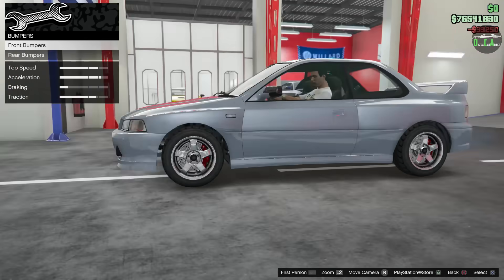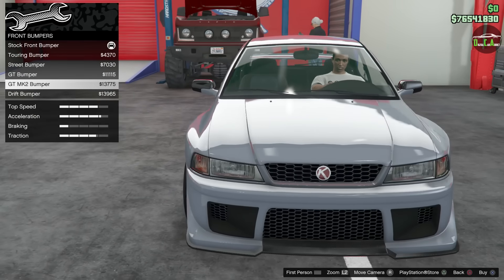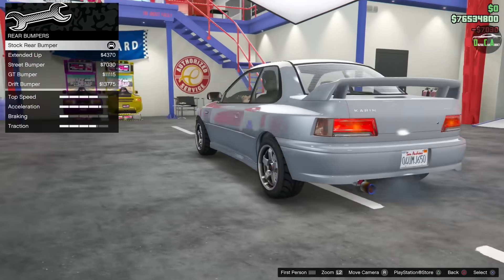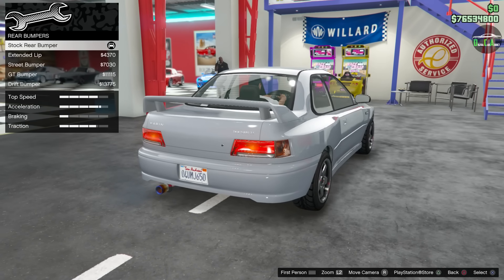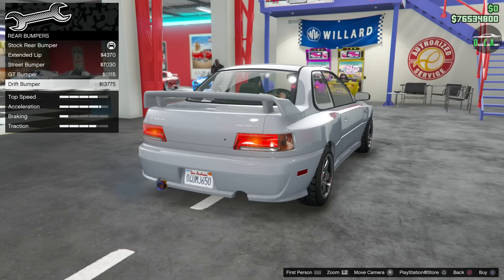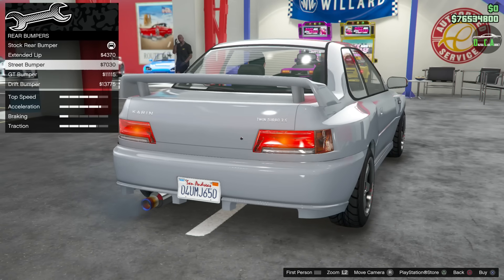We've got armor, brakes, and bumpers. So you have touring bumper, street bumper — which I think will be the closest to a 22B we can get — the GT, the Mark II bumper which looks really good and very aggressive, and then the drift bumper. I think we're going to go with the street bumper. For rear bumpers, a lot of these upgrades are actually copied from the standard Sultan Classic. You have extended lip, street bumper, GT, and drift. The closest one to the 22B will actually be the stock, which is pretty convenient. You can see there's cutouts for another exhaust on the other side, but this one doesn't have the dual exhaust option, so it looks kind of weird with that cutout there.